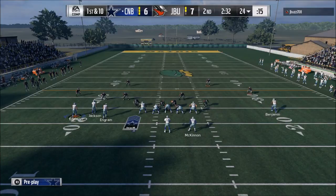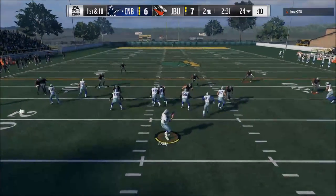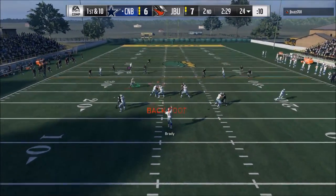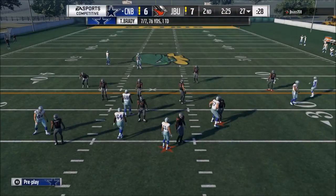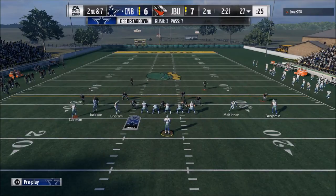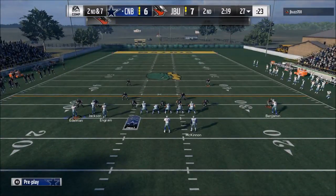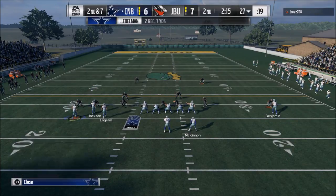The first defense is the 4-4 formation. If you guys haven't checked out the 4-4, it's one of the better defenses in the game. What the 4-4 brings to the table is really, really good zones — for some reason the zones play really well out of the 4-4. The other thing is you have really good pass rushing angles to get block shed pressure.